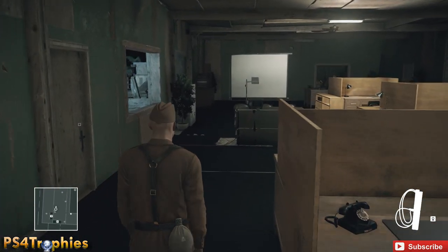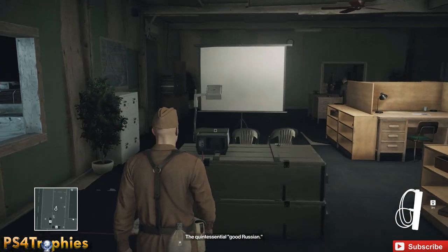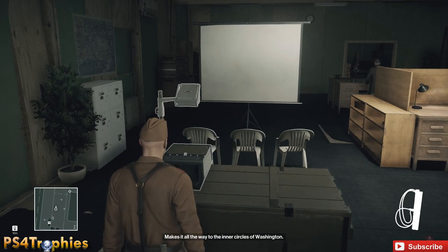Now that we've got the slides, we need to put them in the overhead projector, which is right in front of us. To get the colonel to accidentally kill Jasper, what we need to do is go hide outside.